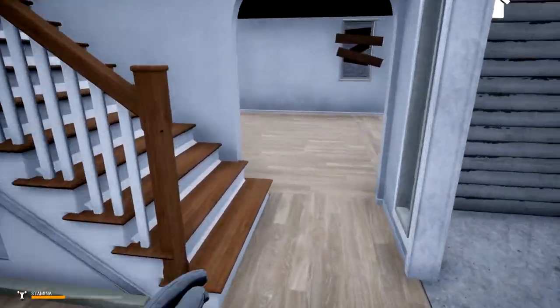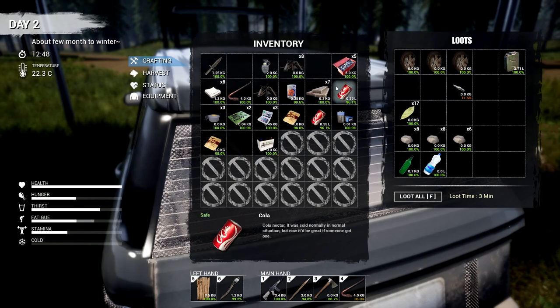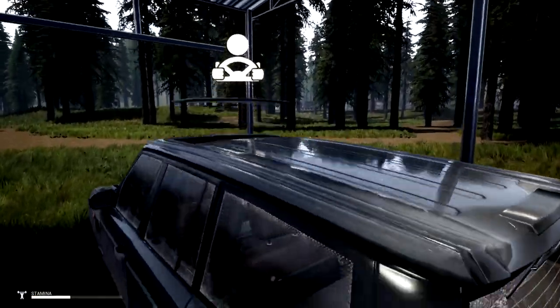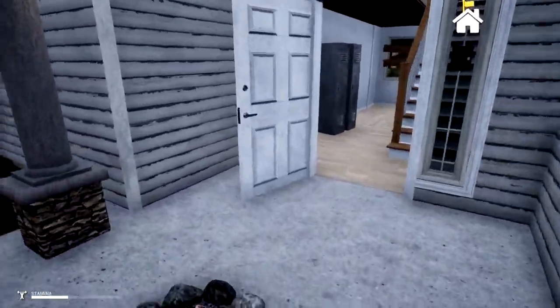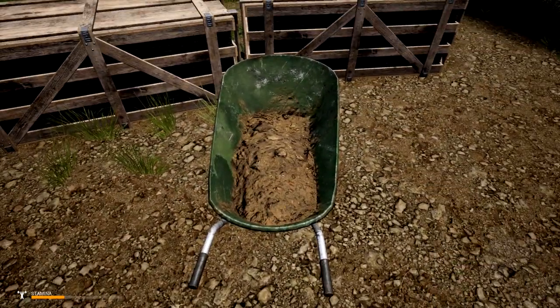We've got our workbench placed. On the bottom left we can actually upgrade it, which is extremely helpful. I'm putting the tires in on the bottom for bottles, tires on top — we'll put those on later. We have a battery and spark plug, and an engine. So we just need a battery and some fuel — this car is almost ready to go!